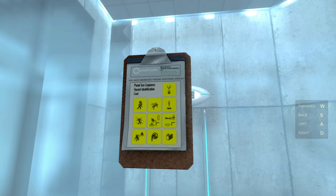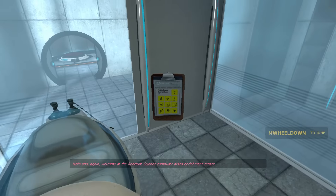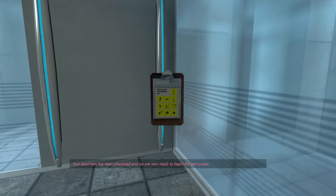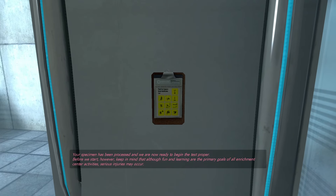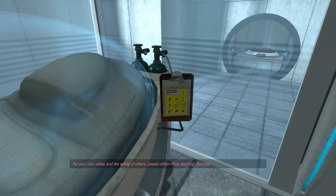Hello, and welcome to the Aperture Science Computer-Aided Enrichment Center. We hope your brief detention in the relaxation vault has been a pleasant one. It's been alright, a little cramped so far, but it's been okay. And we are now ready to begin the test proper. Before we start, keep in mind that all the fun and learning are the primary goals of all enrichment center activities. Serious injuries may occur.